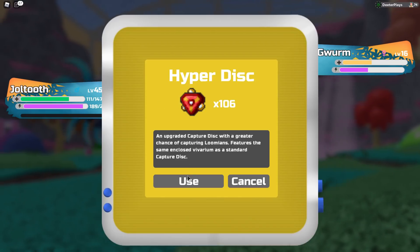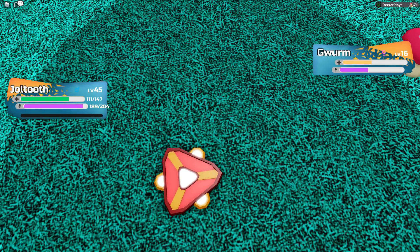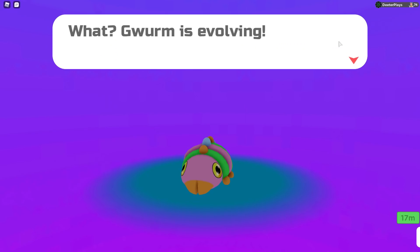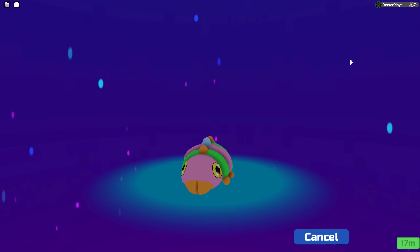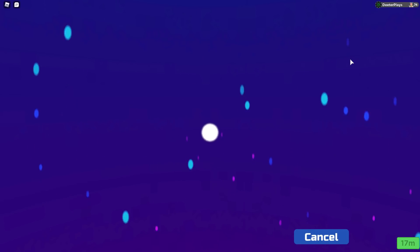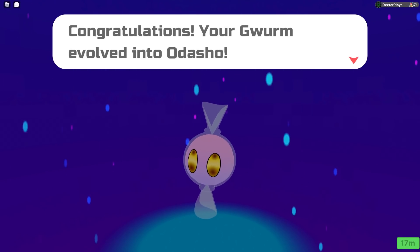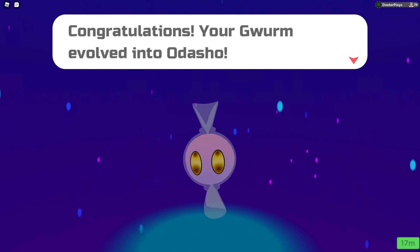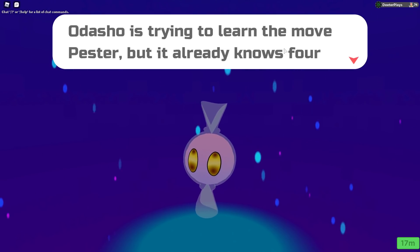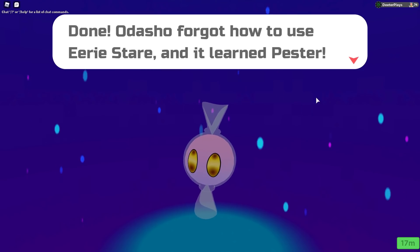It is called the Gwurm. This one seems to show up quite a bit, similar to the little Mochis, so it shouldn't be difficult to find. There's also a new roaming one called the Naimori — I made a video right before this one, so go check that out. The Gwurm also evolves its first evolution pretty early, around level 18 or 19. Once you get some experience, it evolves from a Gwurm over to the Adasho, which looks like a piece of gum or candy in a wrapper. It gets the chance to learn the move Pester.